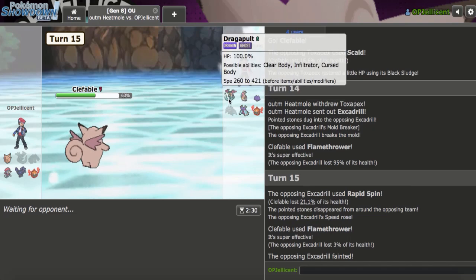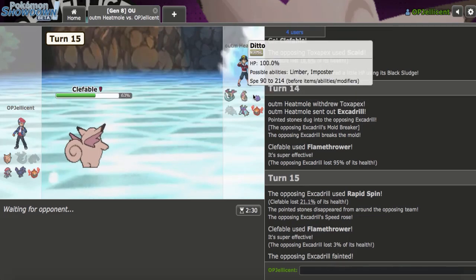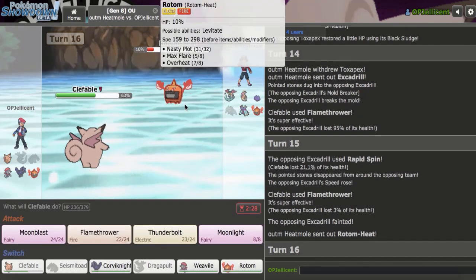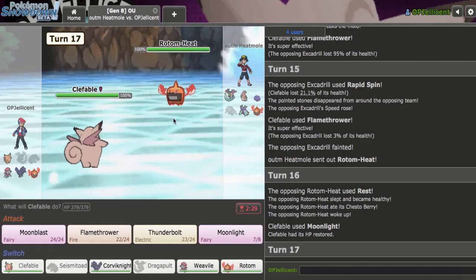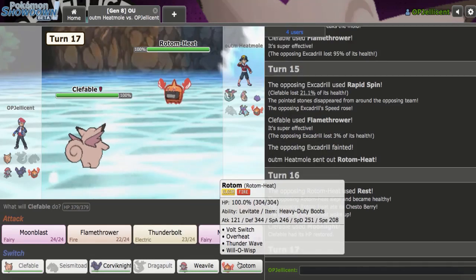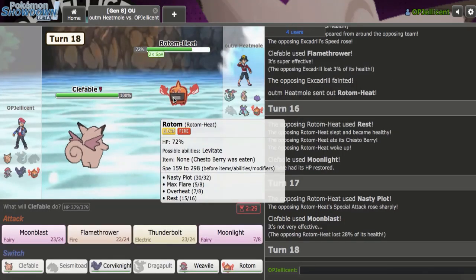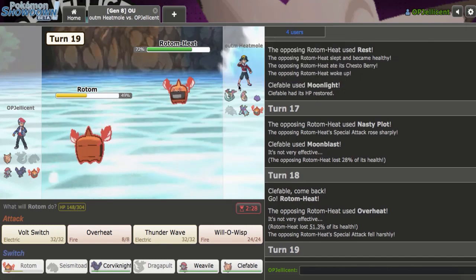Although Clefable does look very good now, the problem is I think I'm too weak. Can they revenge me with anyone? Maybe Ditto. They go to Rotom. I don't think Rotom beats me though — it could Nasty Plot, but I think it's going to Overheat immediately. It goes for Rest instead — that's interesting. I'll go for Moonblast, do 28 with no drop. I'll go to my Rotom on the Overheat, take a bit of damage, and Volt Switch out on Toxapex to bring Clef back in.